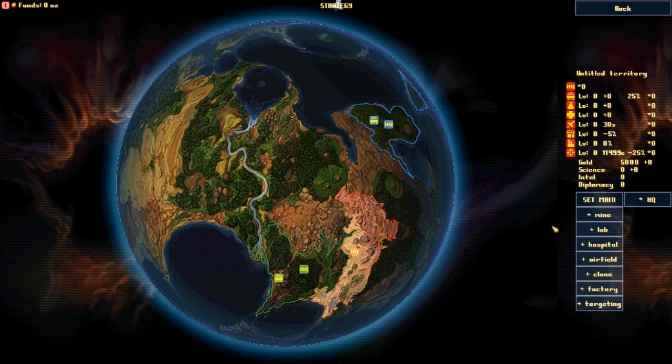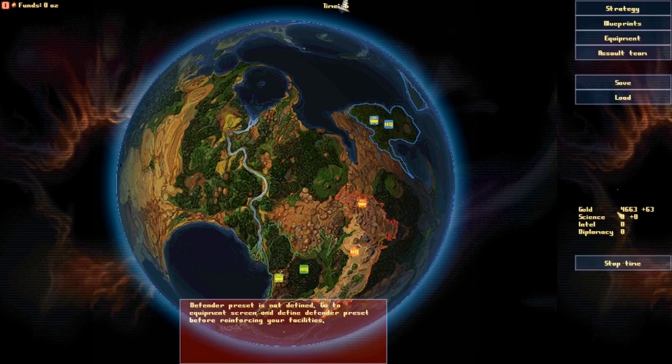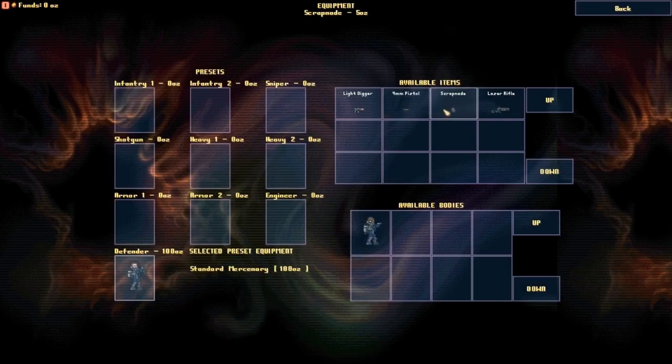Anyway, let's get something useful — that'll be a mine, upgraded quite a lot, because mines are useful. I don't have my defender preset defined yet, so let's get that done. The defender is the unit that'll be spawning at my base with weaponry. I'm going to want somebody with a scrap grenade, a pistol, and a laser rifle since those are the basics I can get. I'll also get another unit for my infantry class.